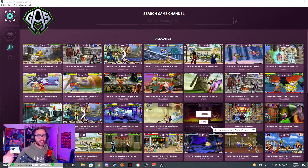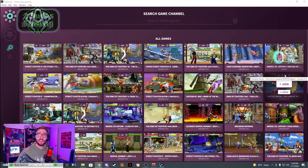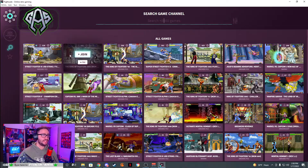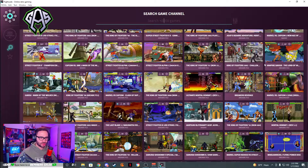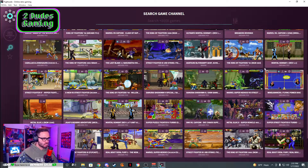Once everything is done and placed in the right areas, I'm going to show you all how to actually join a lobby, download the game, and play online with some randoms or with some friends. When you go to the search tab, you might not have any bubbles here — don't worry about that, I'll talk about that in a minute. Whenever you open up Fightcade, this is basically a list of all the games that everybody is playing.